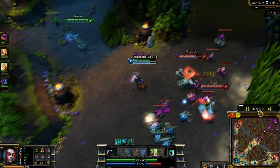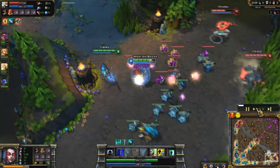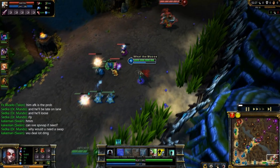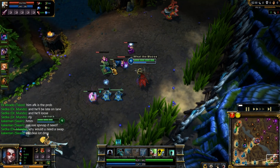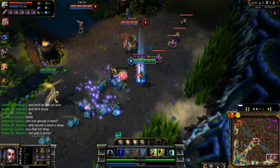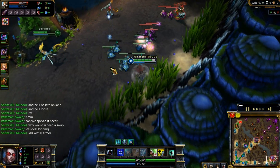If you master this technique, you force the enemy AD to make a decision — whether they get the last hit or they take the harass. But it's a really advanced technique and it's really hard to master; getting the balance right takes a lot of practice. So as we can see here, I've got two minions on the enemy team on low HP. I don't want to miss those, but we've also got an ally minion on low HP, so make sure I pick up the two enemy minions before I get the free harass on Corky, as we knew he was going to go for that last hit.